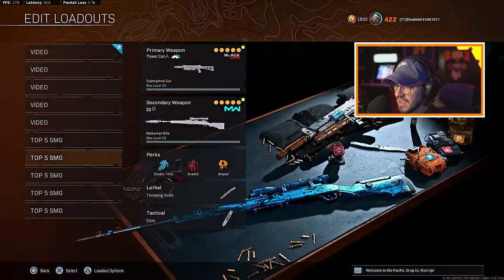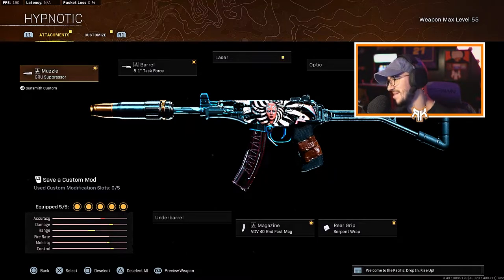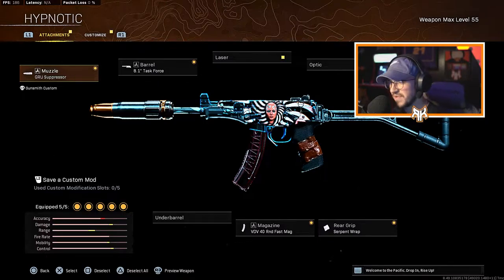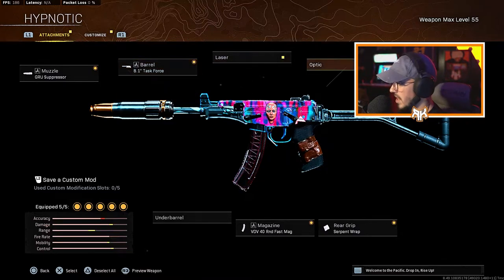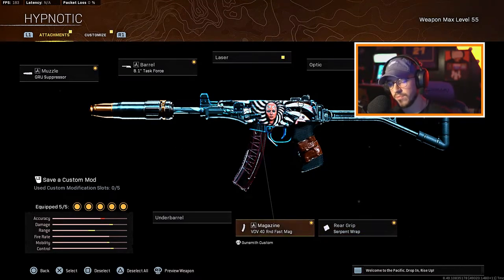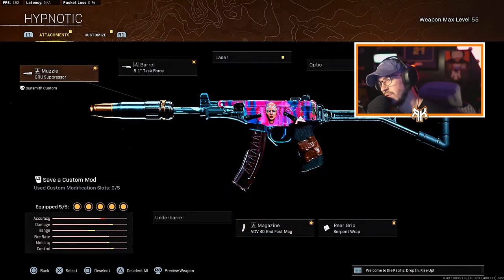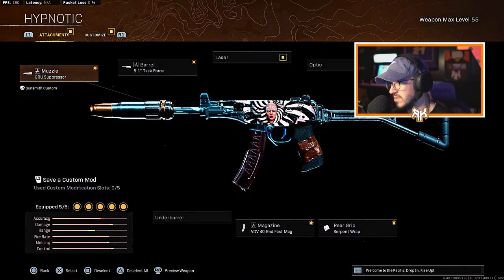Now moving on to the OTS — it's still very, very good. They did nerf it and a lot of people moved away from it, but it still shreds. It's a little different recoil pattern but once you figure it out you'll be fine. We're running the Groove Suppressor for the muzzle, the 8.1 Task Force barrel, the KGB Skeletal Stock, Serpent Wrap for the rear grip, and the VDB 40-round fast mag. I wouldn't say it's meta anymore but it's probably still top two or three SMGs right now.